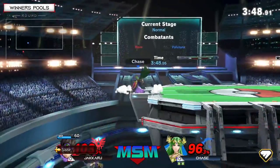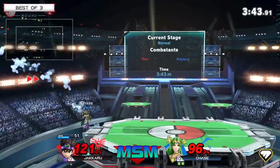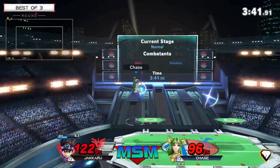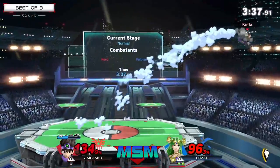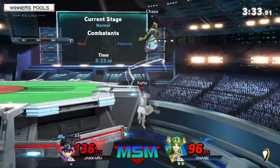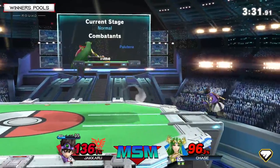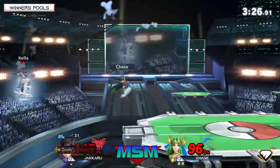At this point that's probably what the game plan has to be, because just boxing Palutena right now is not working. Super close — Zooms. Tried to get the call out. Fun fact, there's actually a high — that's so cool. Chase is so cool. How did Jakku dodge all that? That was incredible.